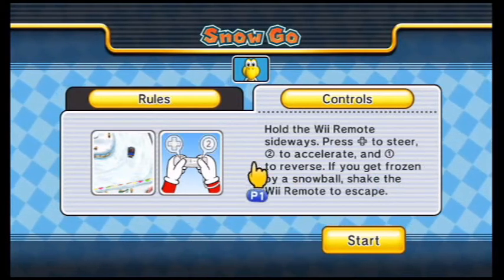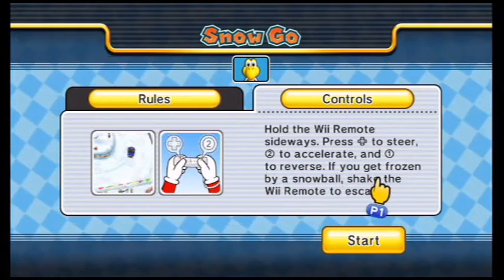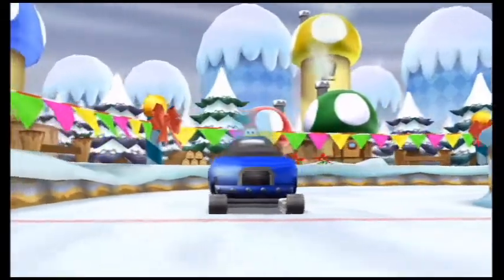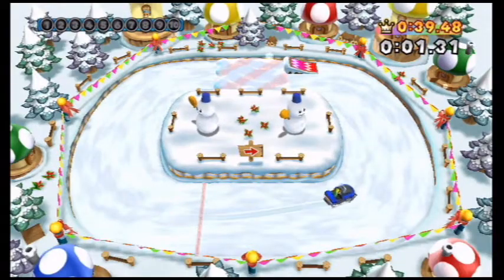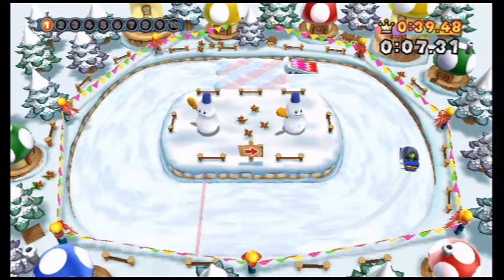Hold the remote sideways, press D-pad to steer, 2 to accelerate, and 1 to reverse. If you get frozen by a snowball, shake the remote to escape. As far as these minigames go, they don't count as ones we've played during the main playthrough — they're just a single-player version of the minigames themselves.